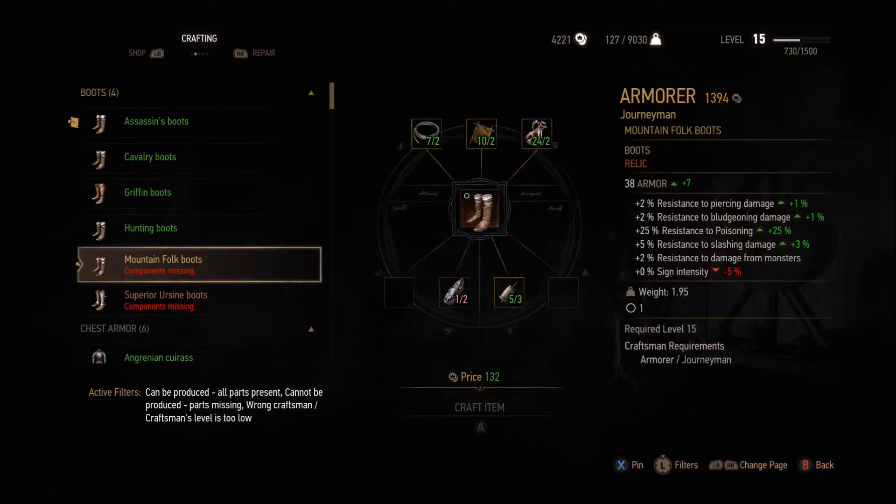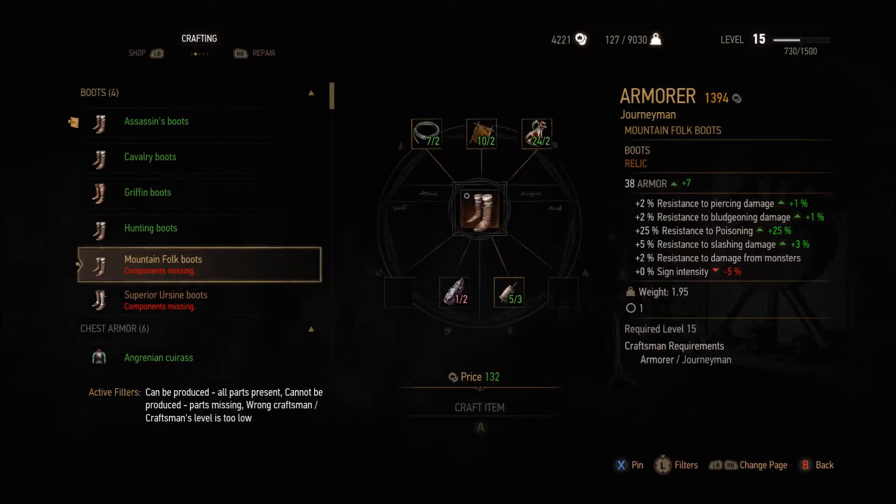If you look at the top right where it says armor — how much money he has — it also says what kind of craftsman he is. He's a journeyman. So if I went to another one, all of my gear on the left would be grayed out and it would say wrong craftsman.